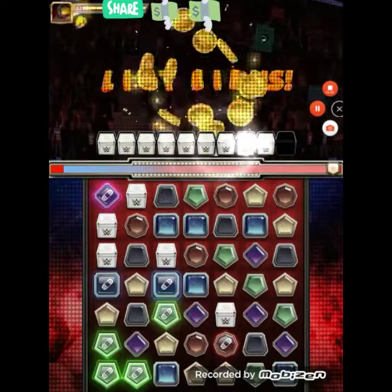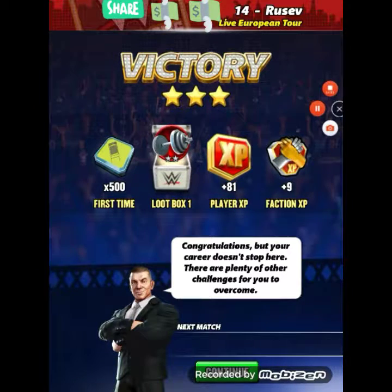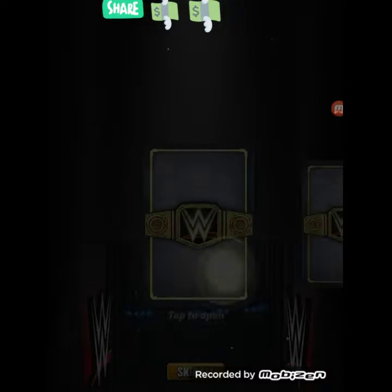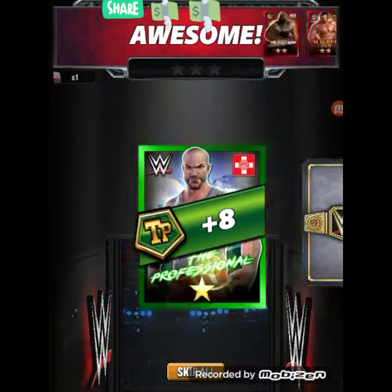There we go, the loot boxes. Wow, so we got a dumb bill, and now we'll go ahead and get the other cases and open them up. We also have two premium things we can open, we'll go ahead and open those. We probably won't get anything good.